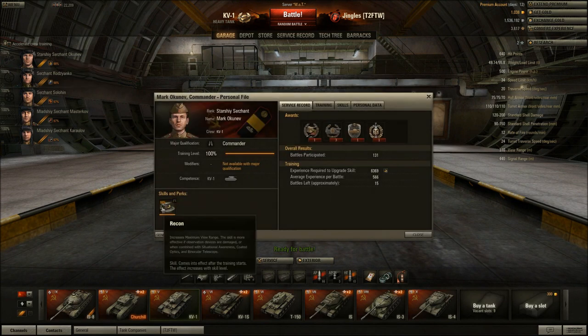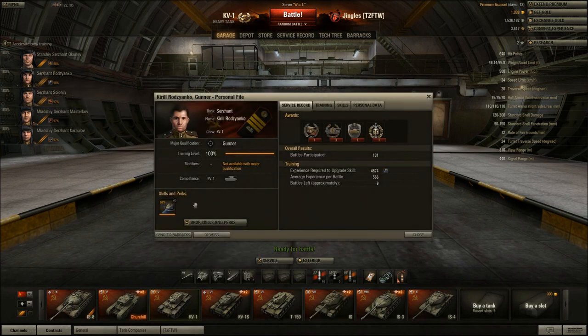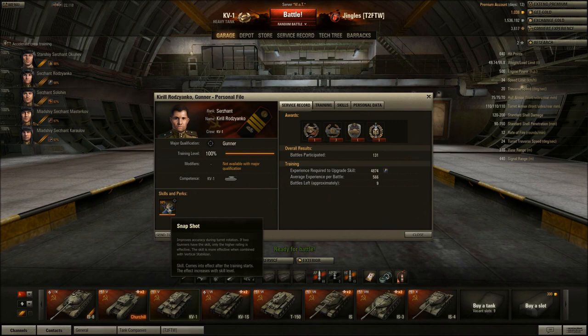For crew skills: 310 meter view range is alright but could be better, so I have Recon on my commander. Snapshot on the gunner is a very good idea since accuracy isn't great — especially if you're using the 57mm, where it's all about sustained damage per minute. You tend to sit with hull angled and pepper away, moving the turret as you fire. With the 85mm you adopt a more classic heavy tank playstyle: pop out, aim, take a shot, pop back in.